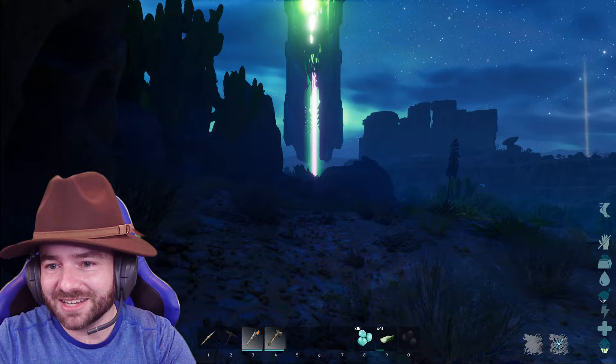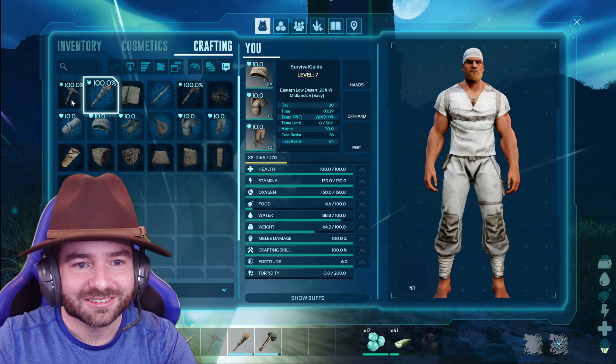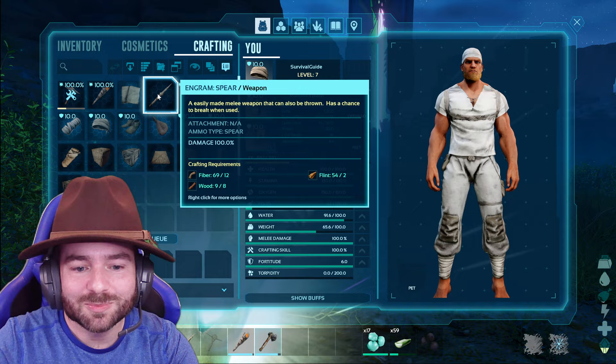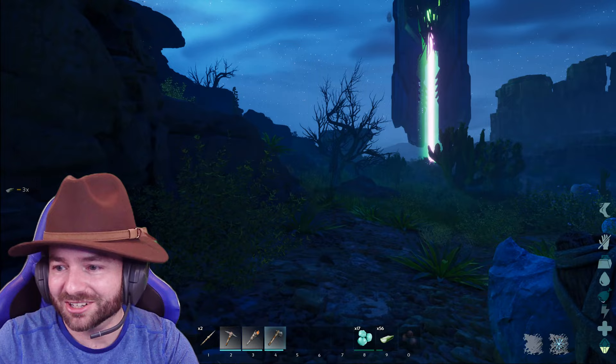Glad I got some stamina already — yikes! We are getting out of here. I dropped a tool for Dave; let me see if I've got another pick. I need to make another pick — grab some thatch, keep heading north. I need to get some more spears. The titanosaur is still just chilling over there. People keep blinking in and out of my audio — I think we're just getting in and out of people's range.